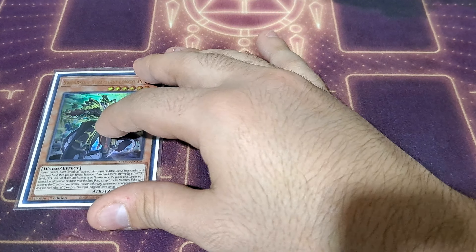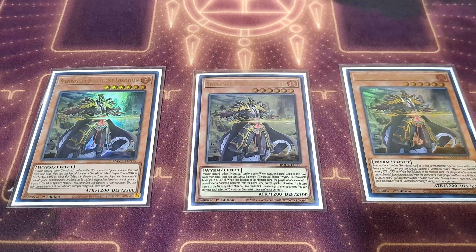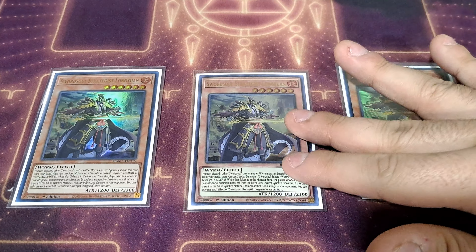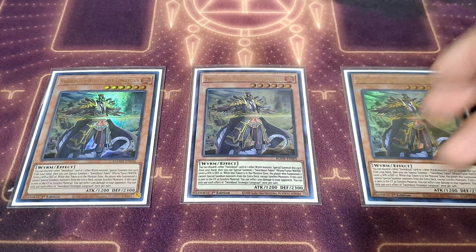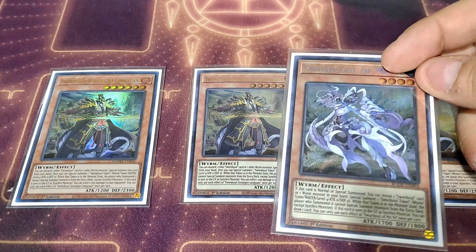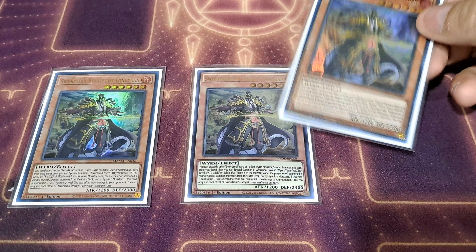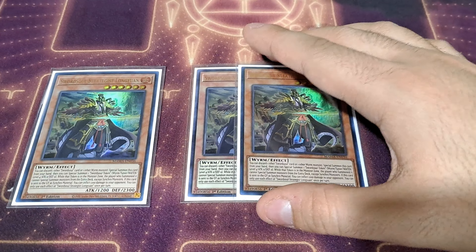I am also playing three copies of Sword Soul Strategist Long Yuan. This is another monster where you can discard a Sword Soul card or a Worm monster to special summon it, and then special summon a Sword Soul token. While it's in the monster zone, you are Synchro locked. If this card is sent to the graveyard as Synchro material, you can inflict 1200 damage to your opponent. That burn damage comes up quite a bit, helping put your opponent within kill range. You can use Mo Yi to reveal Long Yuan, go into a Synchro 8 play, then special summon Long Yuan by discarding a Sword Soul card or Worm, and now you have access to Synchro 10 plays. You have to play three copies.